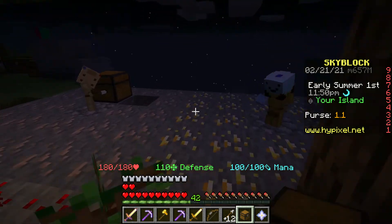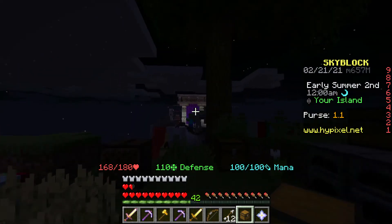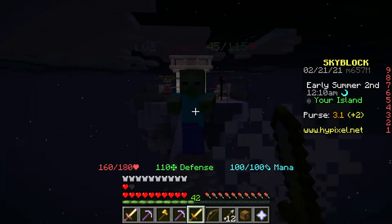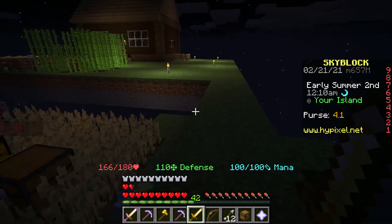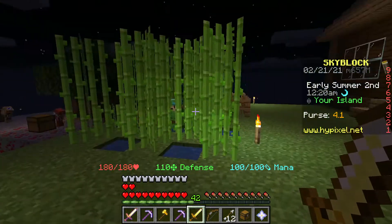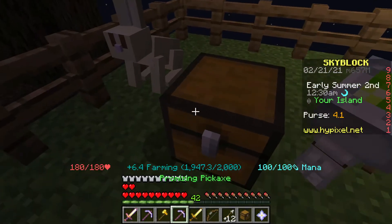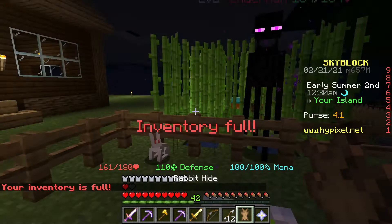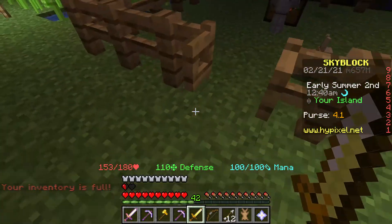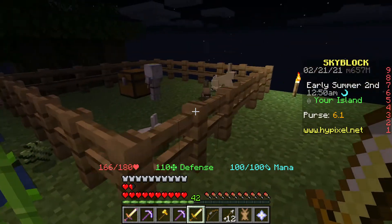I keep falling by the redstone minion — I've fallen like three times now. Let me give a storage to the wood minion for more space. Another enderman showed up — I like endermen because they give me ender pearls. Got one! Another enderman! I'm getting loads of endermen today. Every other time I come here none show up, so this is great.